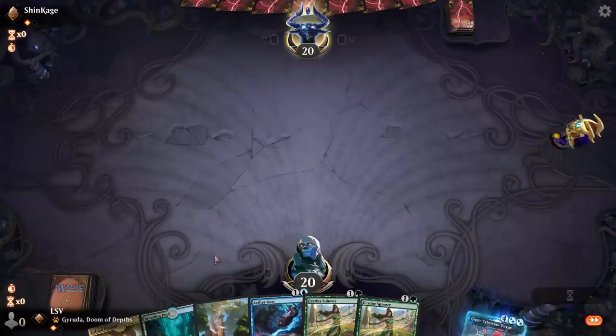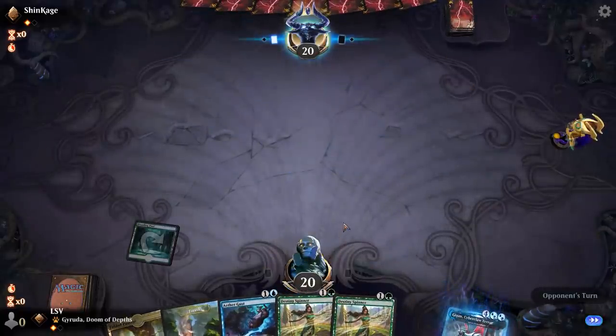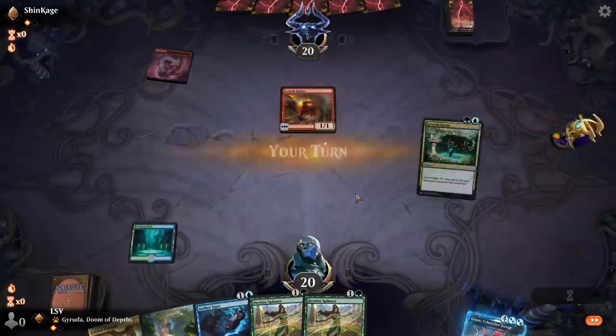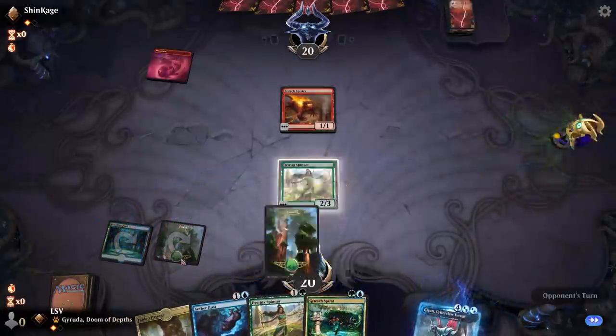The card I most want to draw in this hand is the Migration Path, because being able to go from four to six is critical — especially since I kept a hand of three lands and three non-ramp cards. I really only have three mana sources and need to critically hit six. I don't hate Growth Spiral, but I'll definitely play Spinner plus if I draw another land I can next turn Growth Spiral plus another Destiny Spinner.